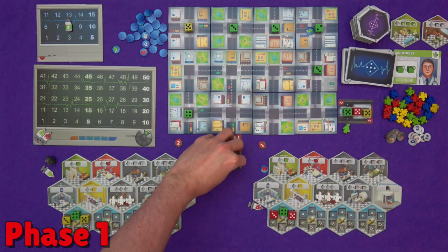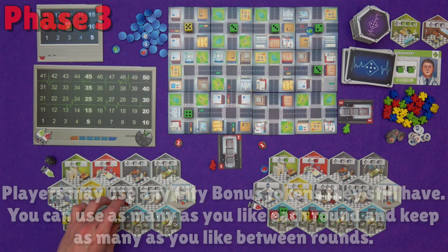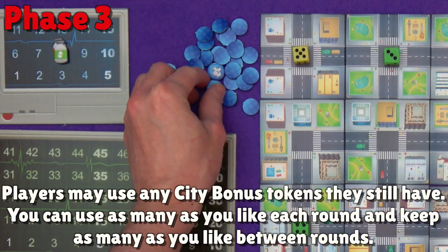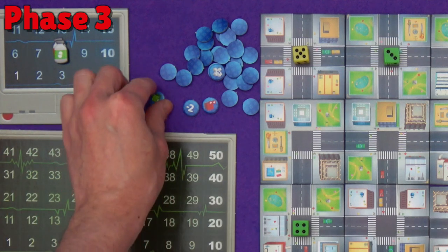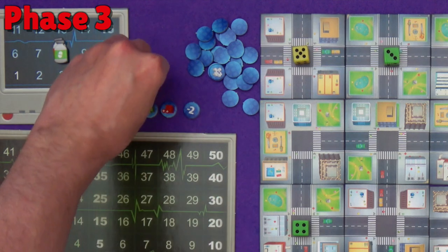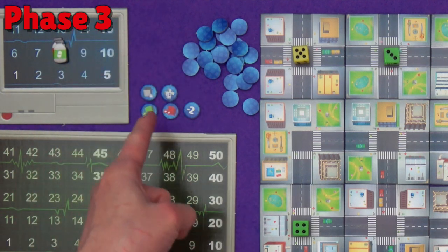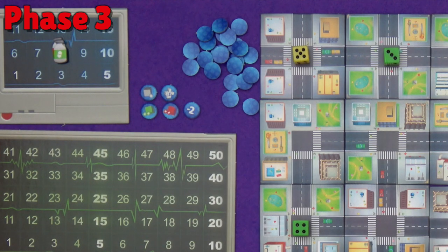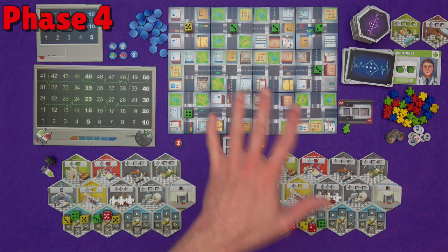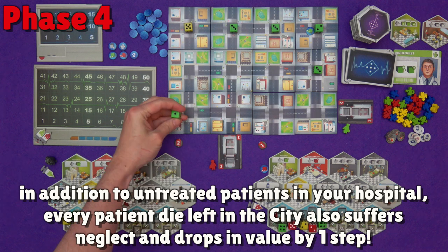After we've all claimed patients, they come from our ambulances to our hospitals and phase 2 happens in the exact same way as the base game. In phase 3 when we activate our hospitals, you have the extra choice of using your city bonus tokens. The minus 2 is just for the player intake phase, but we also have tokens for each colour that will improve a patient of that colour by two steps, and the patient will count as treated for that round. There's a grey that can be any colour of patient but only treats them one step. And there's a token that for one round only can be used as if it was a nurse meeple. Once used, city bonus tokens go into the discard pile. In phase 4, all of your untreated patients suffer neglect, and in the city expansion all of the patients still in the city suffer neglect as well — they all drop in value by one step.